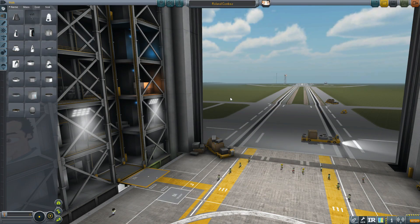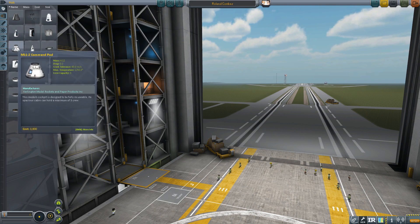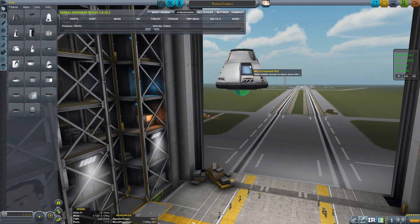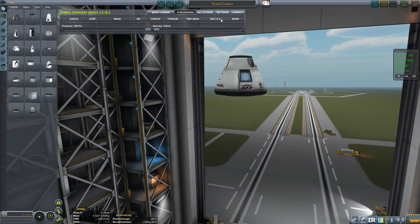So now we need to start building our ship, the Roland Combs. I'm going to start with a big pod because we want to get a lot of people to Duna — have a good tour around. As you'll see immediately, I've got the Kerbal Engineer interface telling me a bunch of stats, none of which have populated yet. Over here I've got the wonderful Fuse Box mod, which tells me how much power the craft has, how much it generates, that sort of stuff. I find both of these very helpful, especially if you're using other mods which draw a lot of power such as ScanSat or Remote Tech.